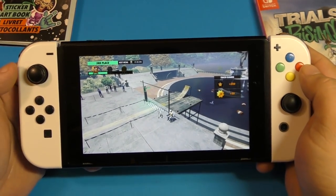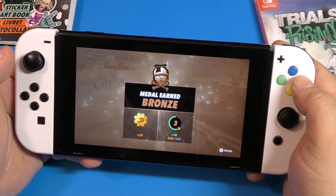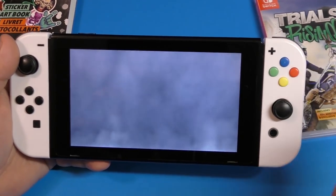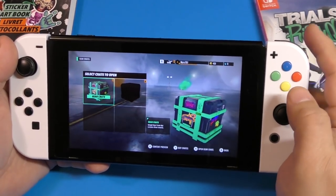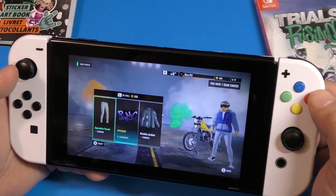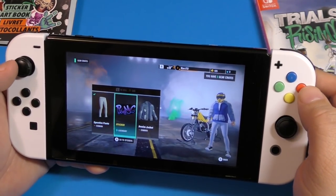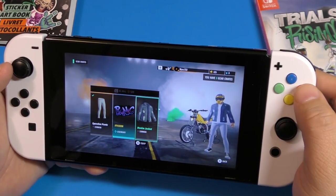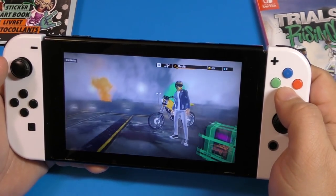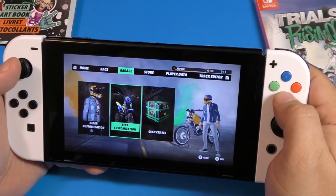I like the way it always finishes by destroying the driver. Bronze — I thought I did better than that. We leveled up and got another crate. That level looked really cool — it wasn't available in the demo. Opening the crate: we got some spandex, a legendary sticker, and a new jacket. Equipping the jacket. If you want to buy another crate, you can use the coins you have.